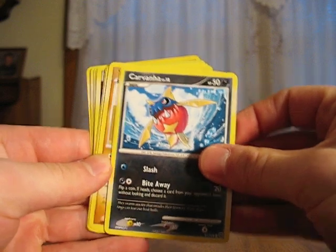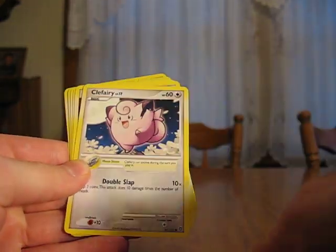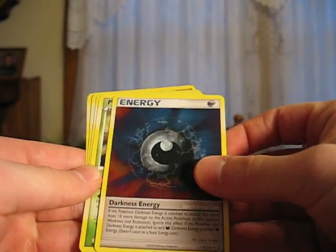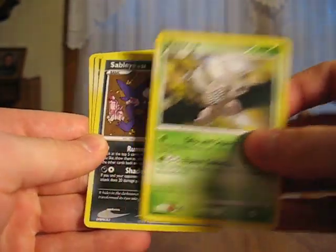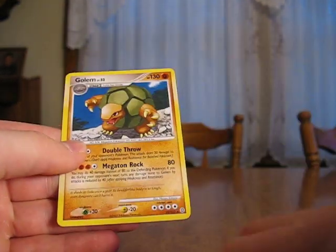Ralts, Carvanha, Trapinch, Wooper, Clefairy with a Moonstone, Darkness Energy, Pinsir, Sableye, Electabuzz Reverse, and a Golem. Not bad.